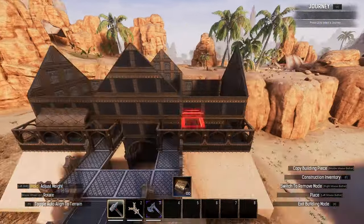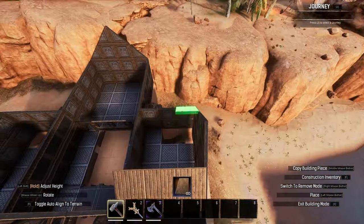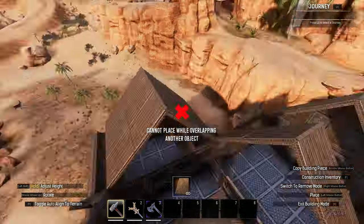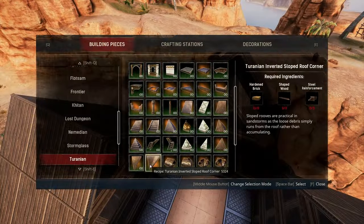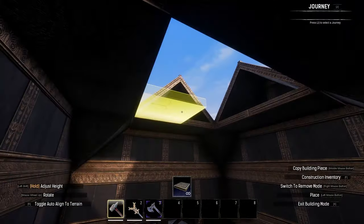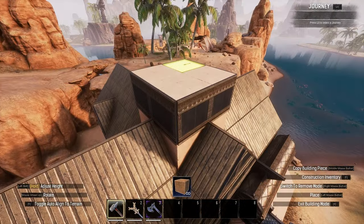With the gables all set up, the roof itself was pretty easy. I placed Tyranian rooftop pieces atop the balconies and used regular Tyranian roofing to connect all the gables together, including some triangular accents on the longer roof towards the back. I finished off the roof by raising a 2x2 column of pyramid foundations to connect the material palettes back together, arched the top of the pyramid pieces, and added a large Tyranian dome. I also overhung the roof at the front of the build by a single tile.